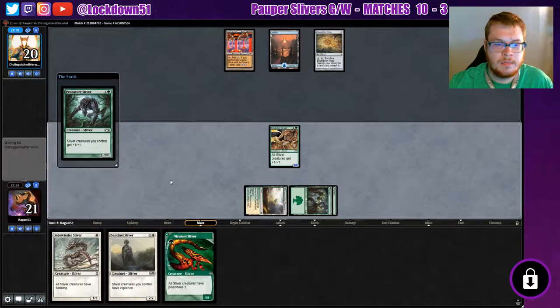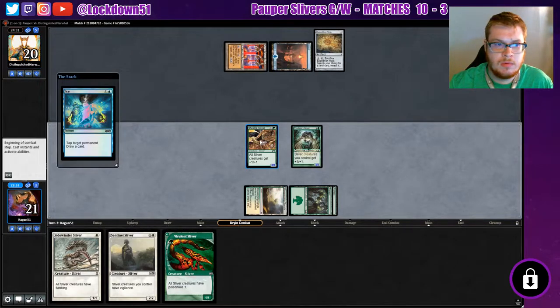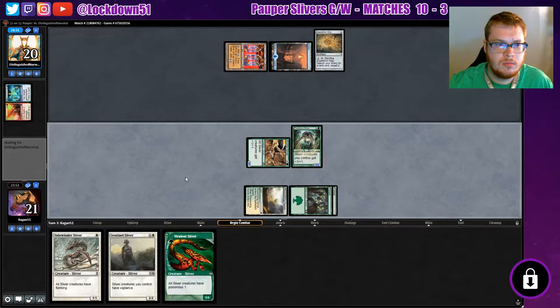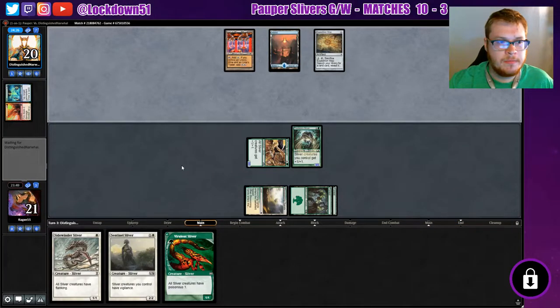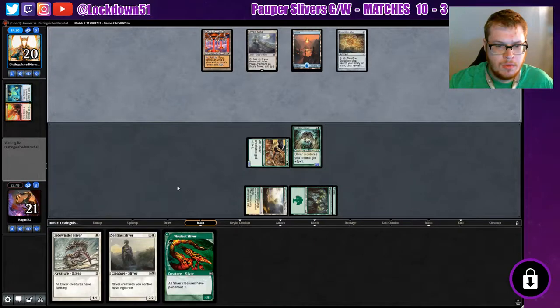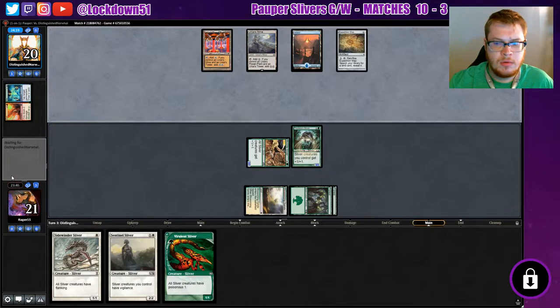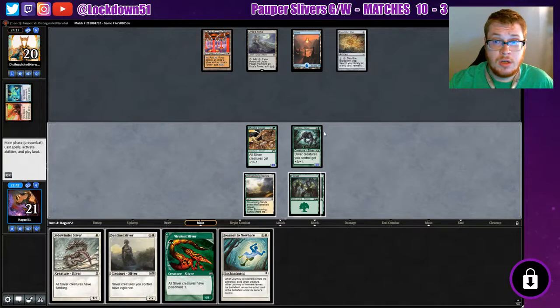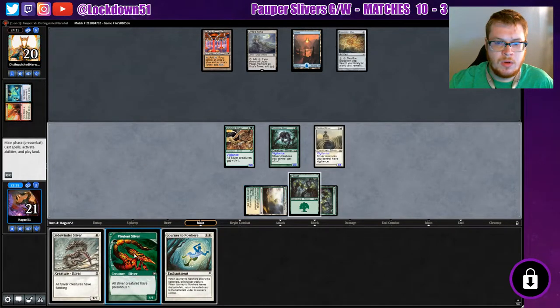Let's go ahead and drop this guy. We gotta beef them out — we gotta move fast on Tron here. Wow, tap target permanent — fair enough, not ideal. I'm thinking we'll probably play Sentinel Sliver into Virulent Sliver next turn. Journey is pretty darn good; don't think we need the flanking yet.